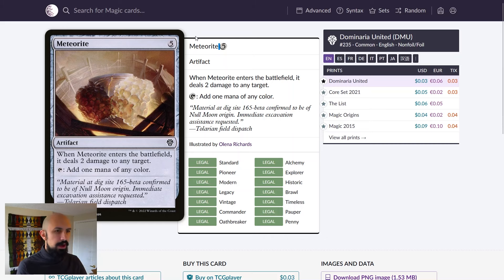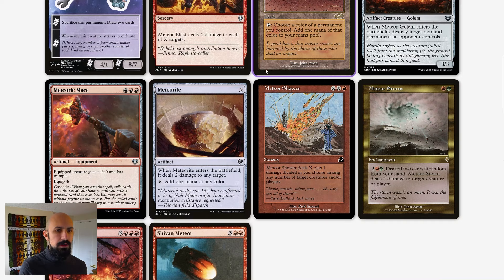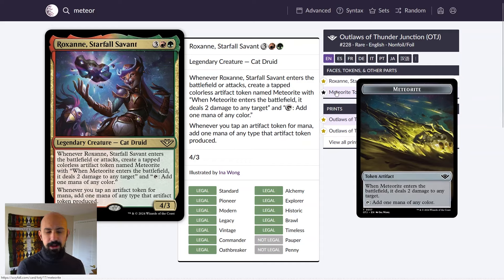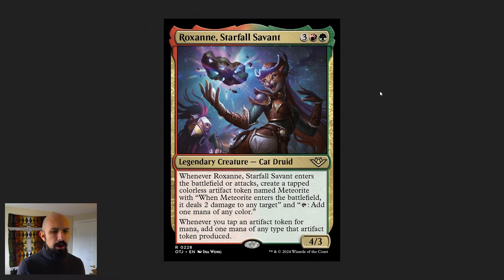You can look at this commander as saying: on ETB or attack, create a five-mana card. That's worth noting to understand her power level — it's just very straightforwardly strong. Her second ability says whenever you tap an artifact token for mana, add one mana of any type that token produced. It's the less interesting aspect, but it makes her essentially a ramp commander.